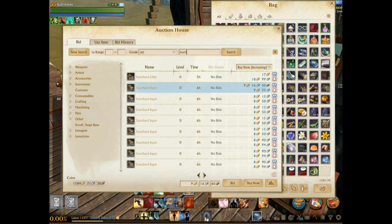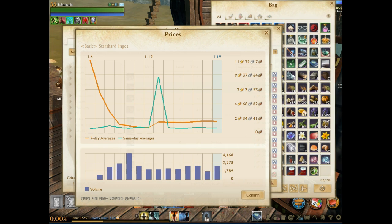ArcheAge just released a patch that added double experience, double loot, double honor, and double vocation. But there's also something slyly added to this patch: a new 'view price trend' feature.